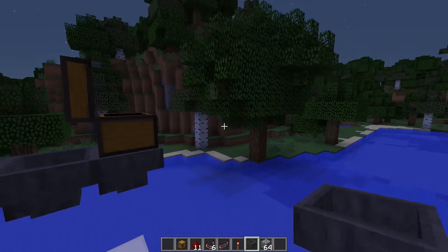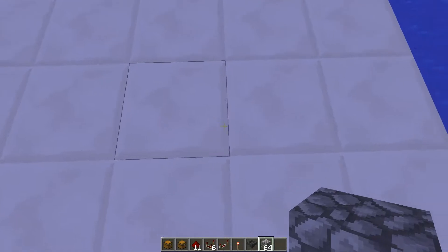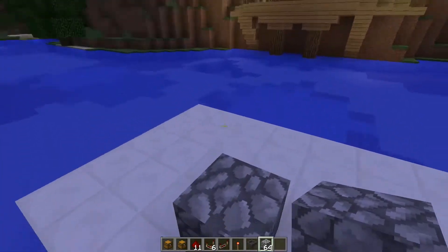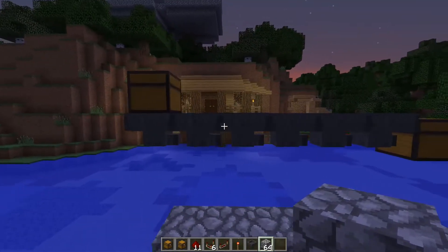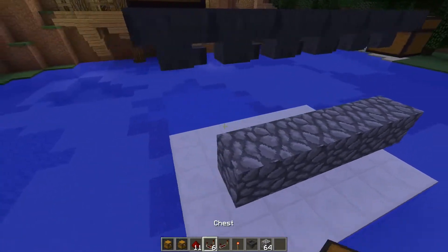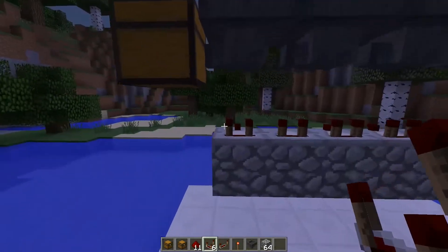Now when you put something in here it should go to this chest. You put a stuff block like that, one block sideways, and now you put blocks next to every one of those hoppers except for the first one. Now you put redstone comparators facing that way.